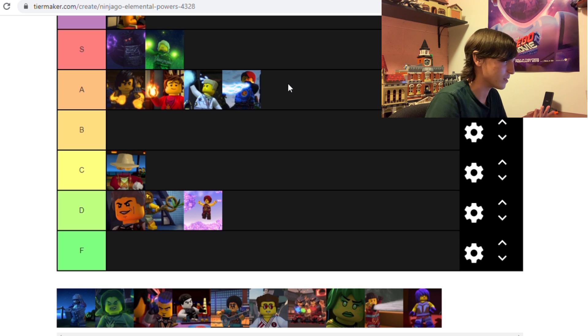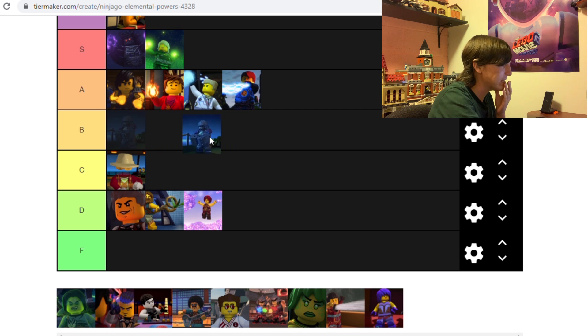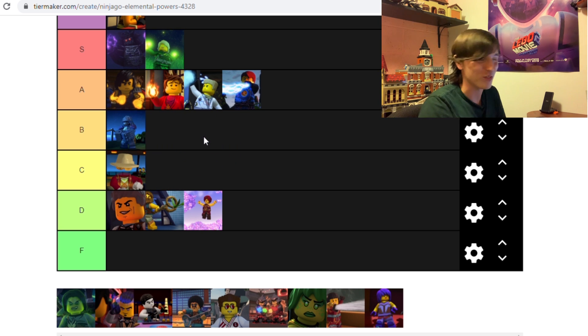Karloff, metal — I'm between B and C for metal, but I'll put it in B for now. Metal is very similar to Earth in that it's just raw strength and huge power. But the difference is there's not much else — Cole can shoot blasts of rocks and dirt, but Karloff can't. All he can do is turn a little bit bigger and get metallic, which makes him somewhat invulnerable to most attacks. I would say Cole is definitely stronger than him, so B is a fair place — I may move him down to C when comparing to everyone else.